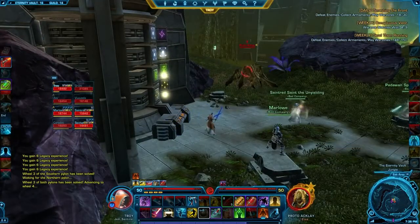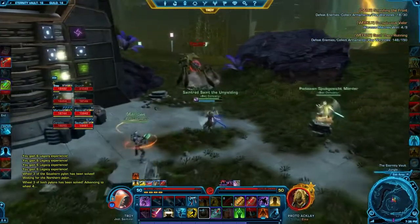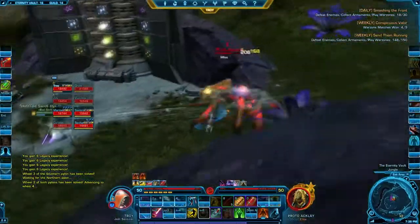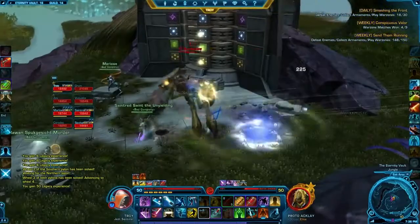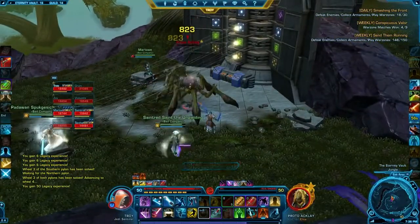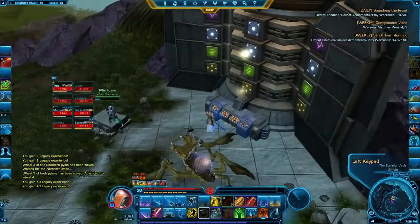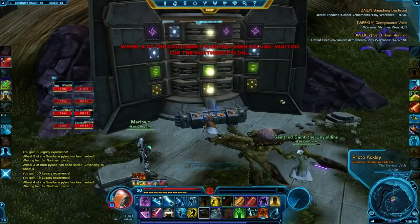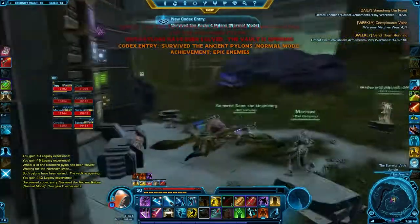Go ahead and stun that first Marlow. For these adds you want to stun — they have a pretty nasty debuff. Alright Vu, one, two, three, click. Alright, that's the bubble fight.